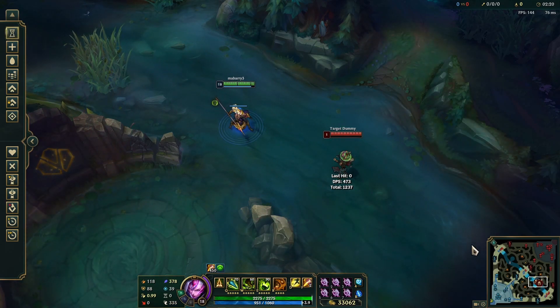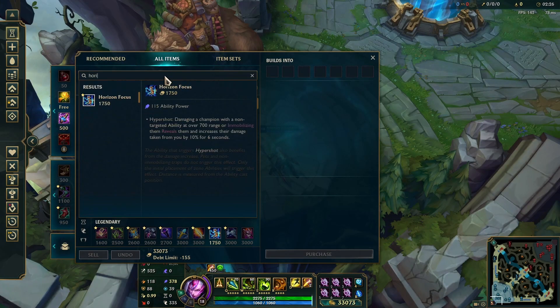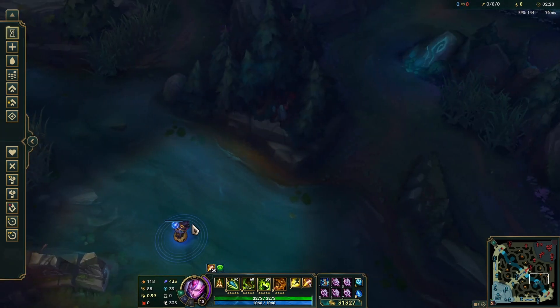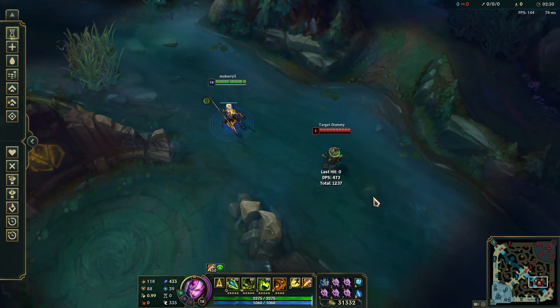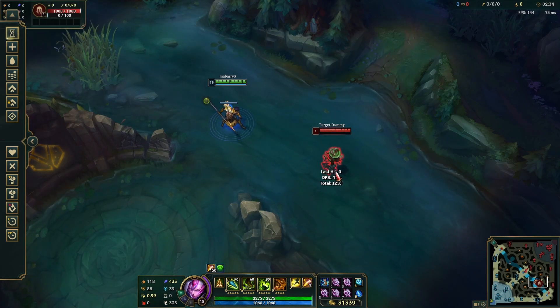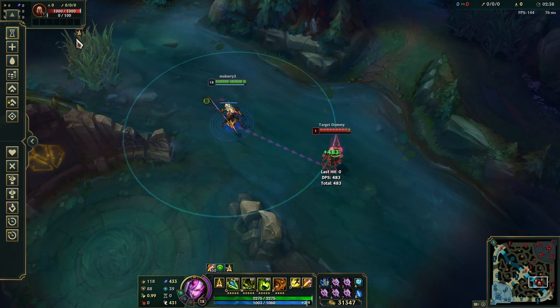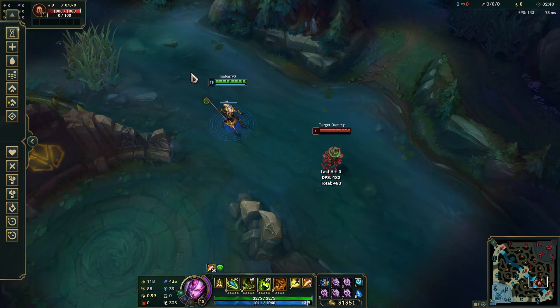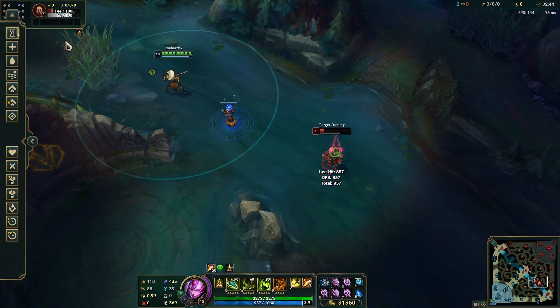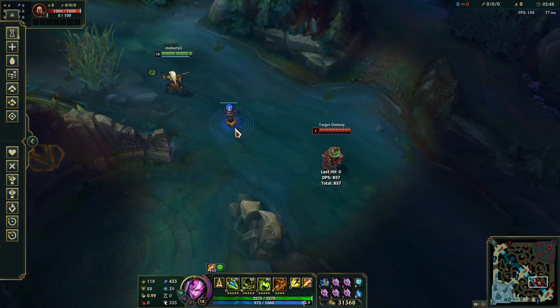Now, there's also a unique interaction with this and Horizon Focus. If I purchase a Horizon Focus, it works much the same way. However, Horizon Focus cares about the projectile's distance rather than your distance, so it's calculated a little differently. At this range, I'm not getting Horizon Focus — you can tell there's no debuff here. If I flash during the cast time, I'm still not applying Horizon Focus, because it was calculated from the shorter distance rather than the longer distance.